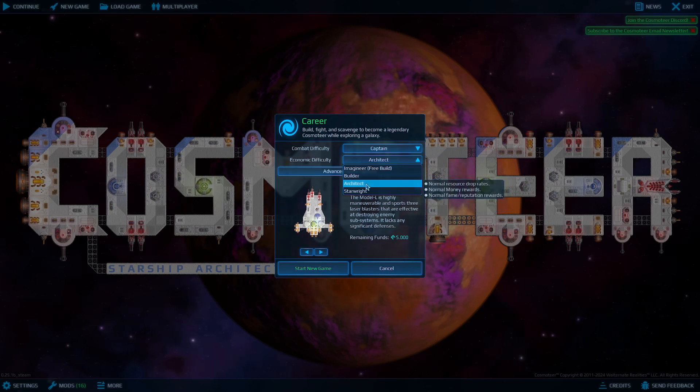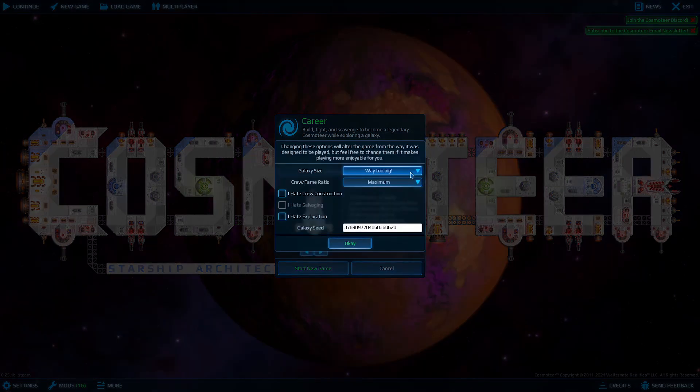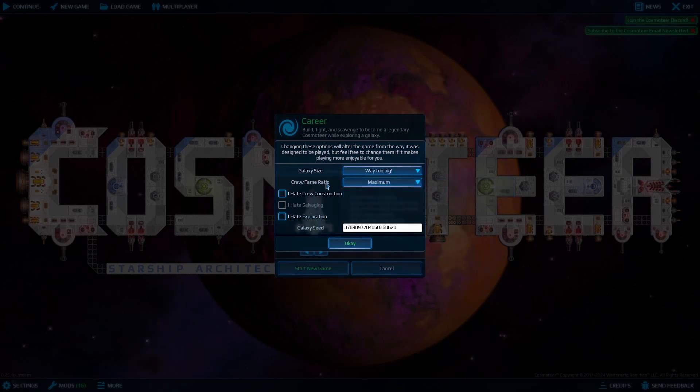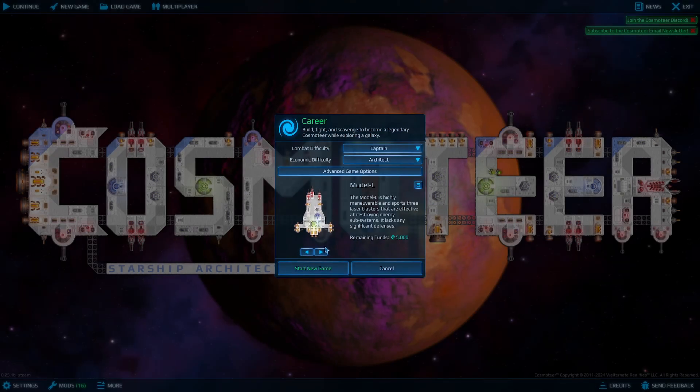I think Architect is fair. Advanced game options — galaxy size is of course way too big, we'll see. I'm playing with maximum crew fame ratio because I hate that part of the game, I'll be honest, I don't like it. I am going to explore, I am going to use ship construction and all that.